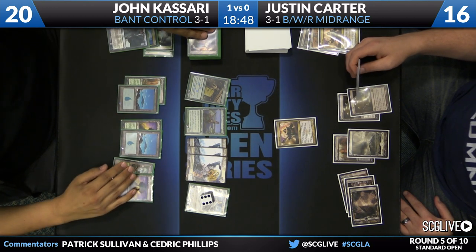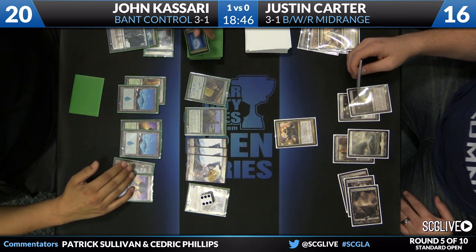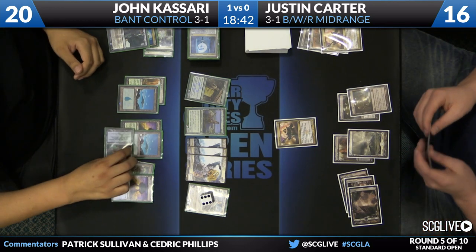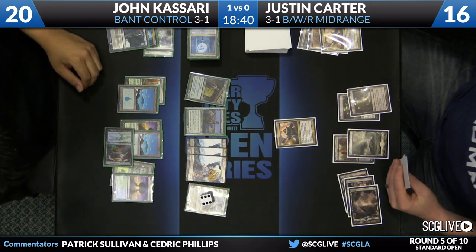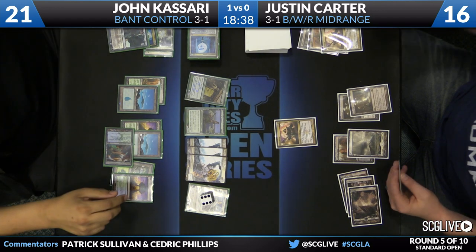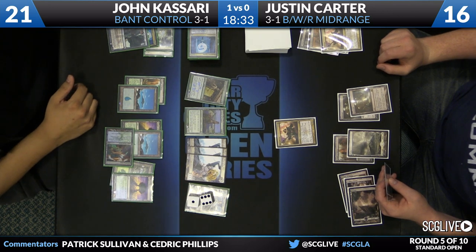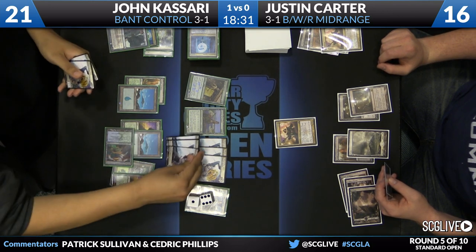Carter passes the turn back. Kasari draws the Breeding Pool we knew about — top card is a Detention Sphere. Breeding Pool comes into play, Courser gains a life, Kasari goes up to 21. We know he's drawing a D-Sphere next turn, but Elspeth goes up in loyalty and threatens its ultimate next turn.